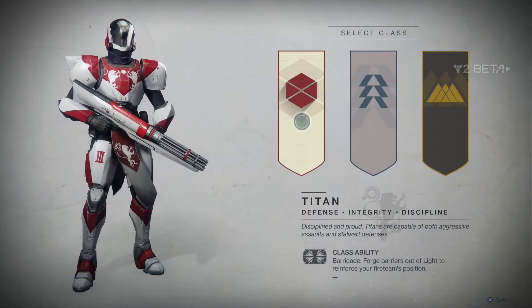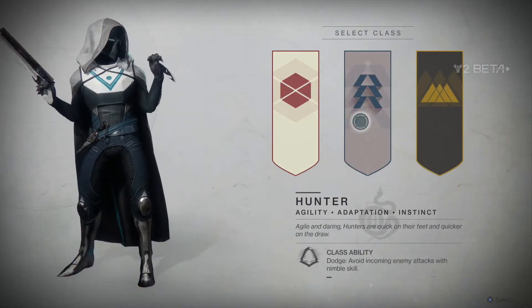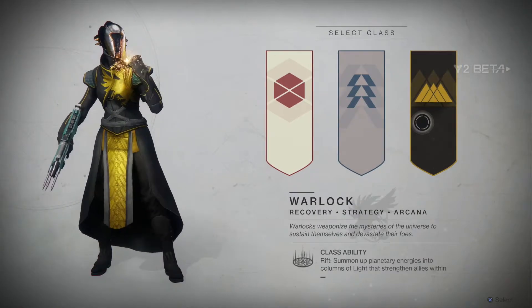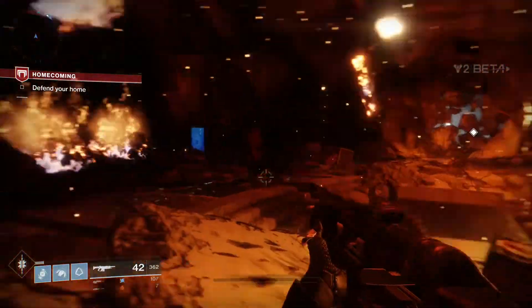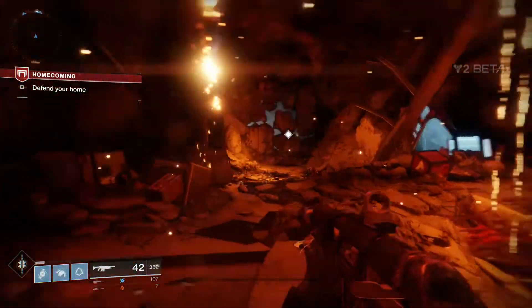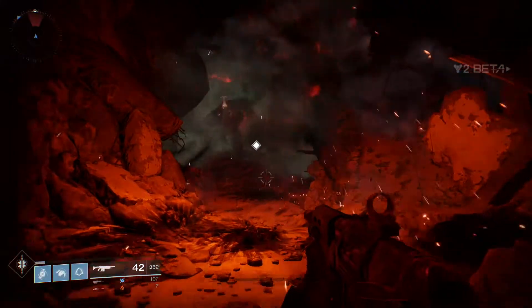The beta starts by letting you pick between three classes, which are the same as the original Destiny: the Warlock, Hunter, and Titan. After that it drops you straight into the first story mission of the game called Homecoming. It doesn't waste much time giving you the premise of the story. You start with lots of different weapons that you can use, and two subclasses.